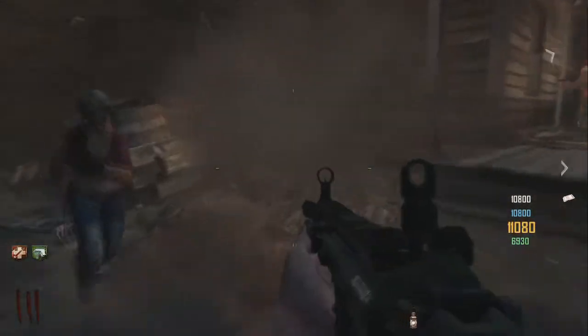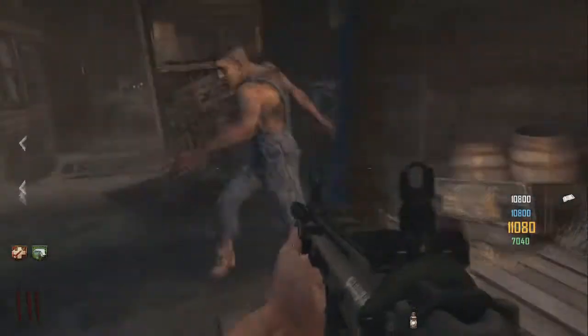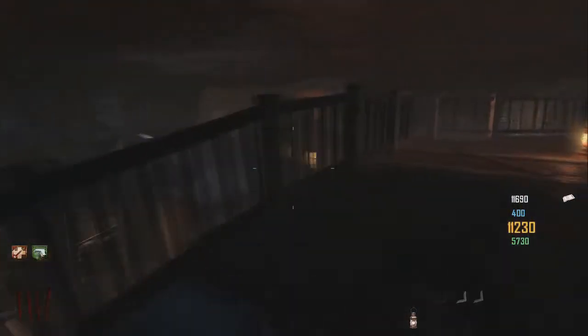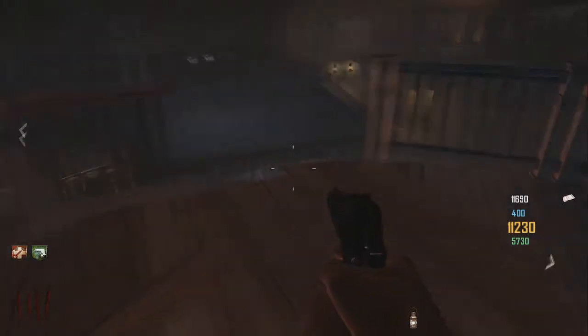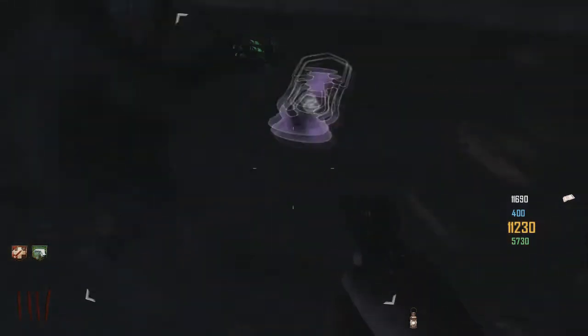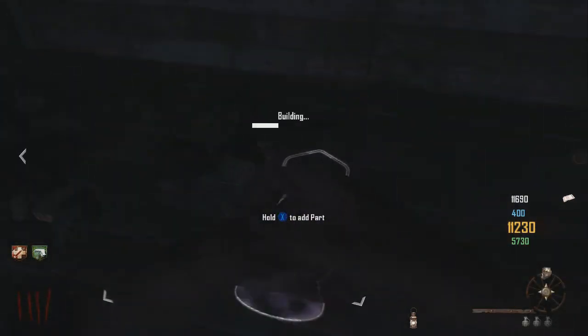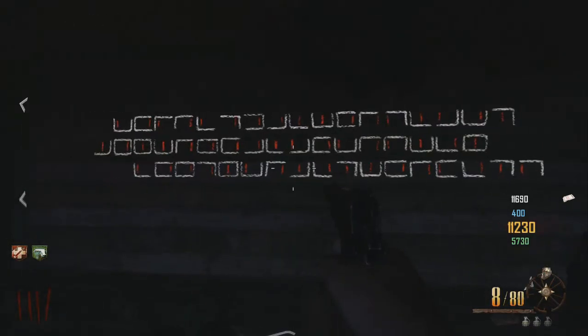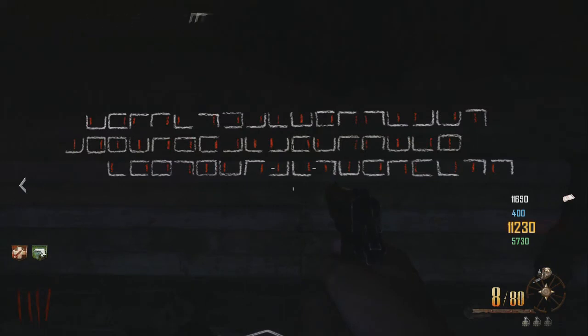After filling the lantern, go up above the gunsmith where you'll find a lantern sign on the floor of that roof. Place the lantern there and a tic-tac-toe cipher will appear — this is a code you need to decipher that tells you which of the signs in the mine to hit first.